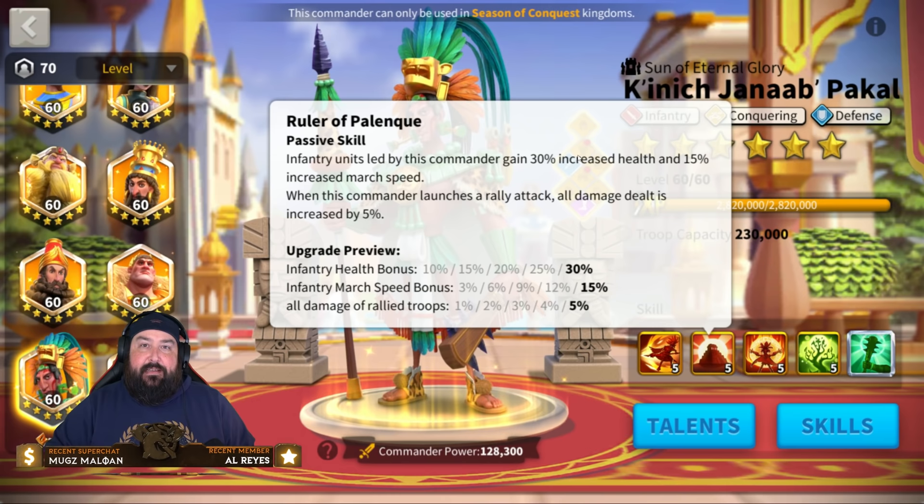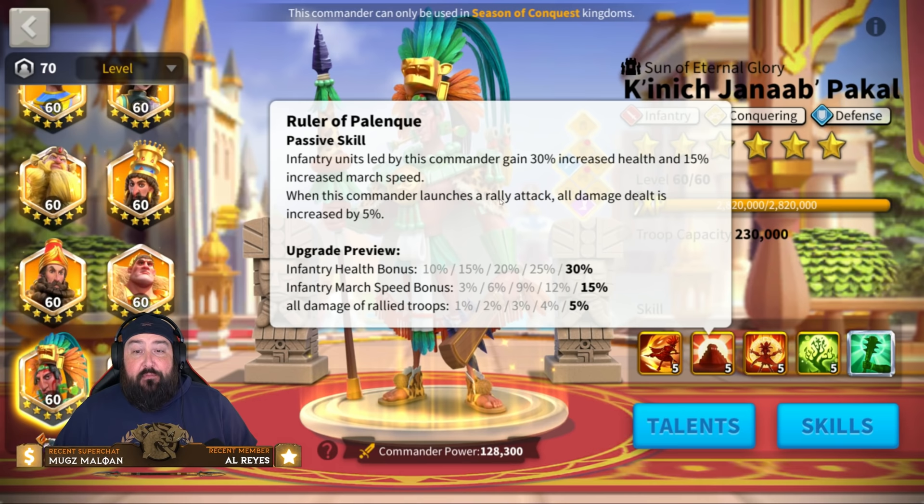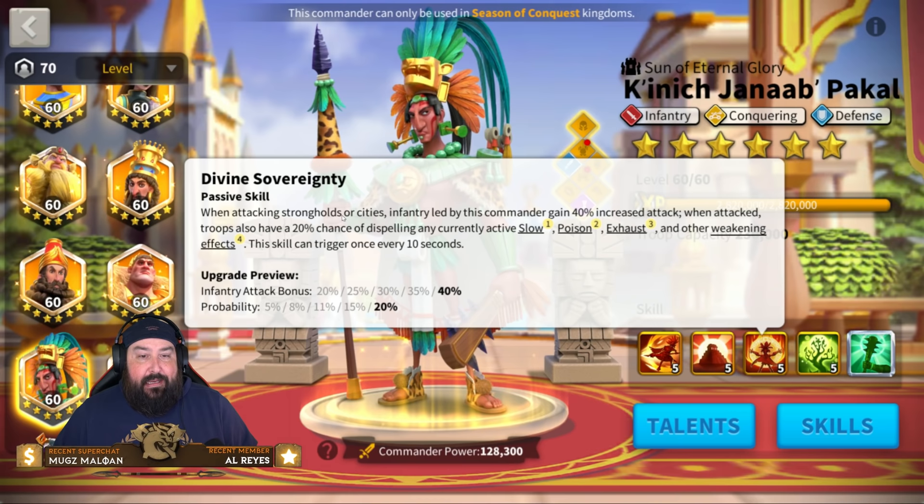Second skill: Ruler of Palenque. Infantry units led by this commander gain 30% increased health — that lends fantastically to what this commander does — and a 15% march speed bonus. When this commander launches a rally attack, all damage dealt is increased by 5%. That's a fantastic part of this skill and one you want maxed.